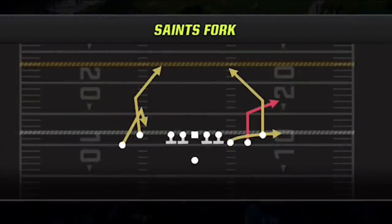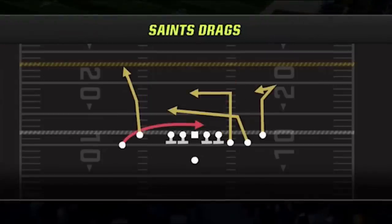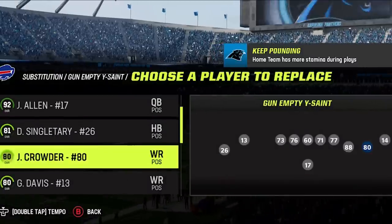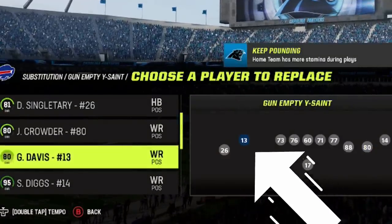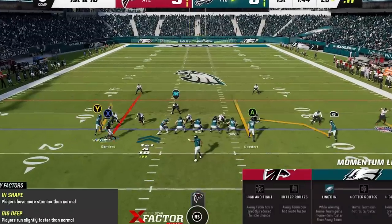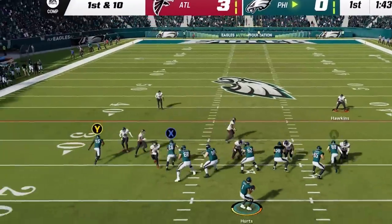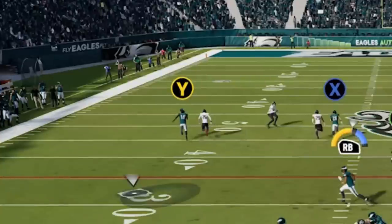The second play using this formation is actually a one-play touchdown against every single defense in the game — that play is the Saints Drags. If you've watched my channel for a long time you've seen me run this play for many years; it's a very good play and it's even better in Madden 23. The only adjustment you want to make is to put your fastest or best receiver at that particular spot. The setup is very simple — motion in the running back and put him on a streak. You can also streak the A route, but really we're trying to set up the Y route, which can be a one-play touchdown against every single defense, and you also have your crossing checkdowns with the RB route and A route.